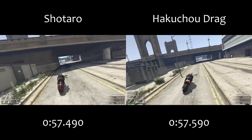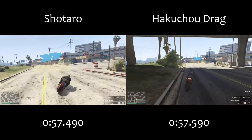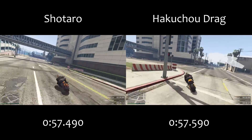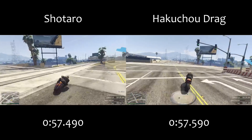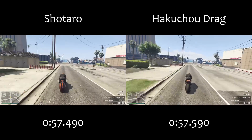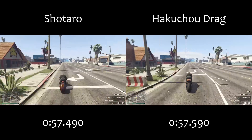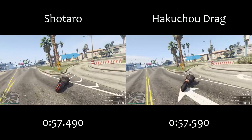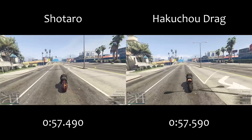This is basically to show straight away that the Shataro is not worth more than double the price of the Hakuchu Drag. As you can see, the lap time difference is one tenth of a second, and the Shataro is actually slower in a straight line, which we'll come on to later. Is that worth an extra 1.2 million dollars in this game? I honestly don't think so.